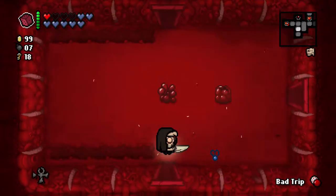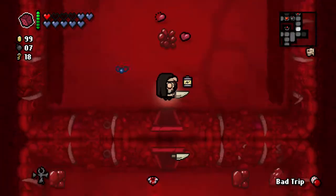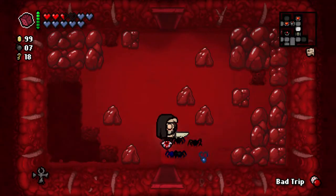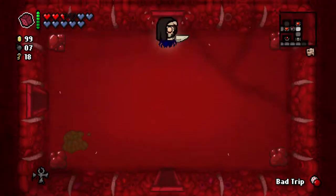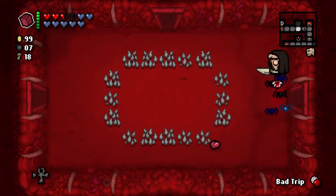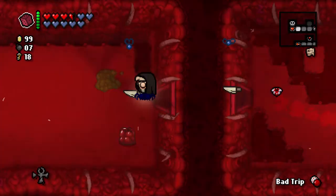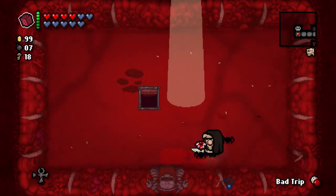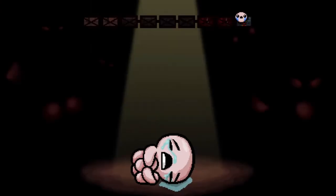That gets us back to half-heart stage. I just need one full red heart. It's a little annoying that you can't tell from the map if you have half red hearts or full red hearts lying around, because that would make planning a little bit easier. On to the Cathedral. So the map should immediately tell us where the boss is.